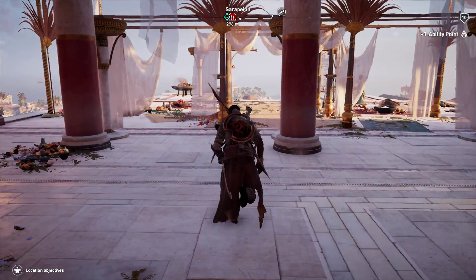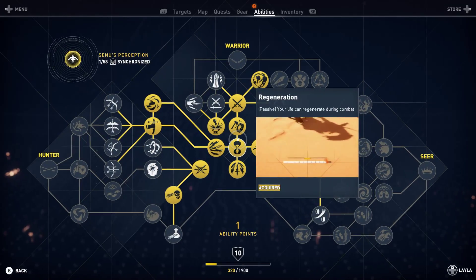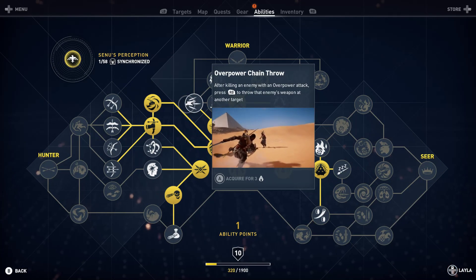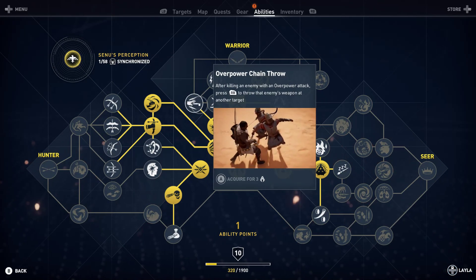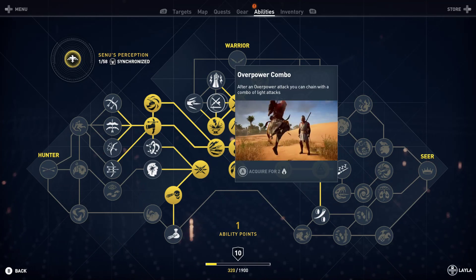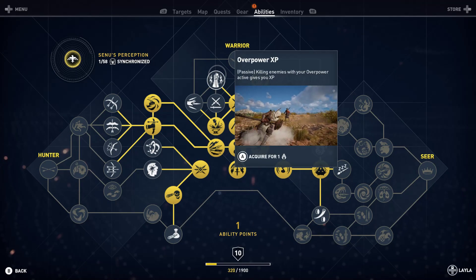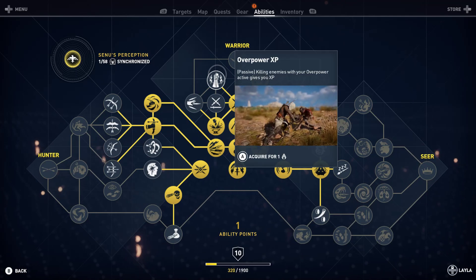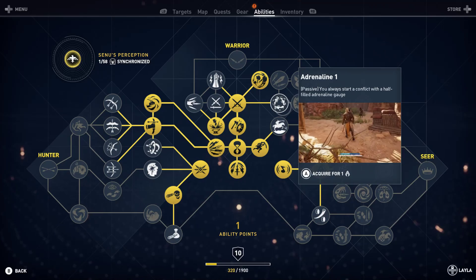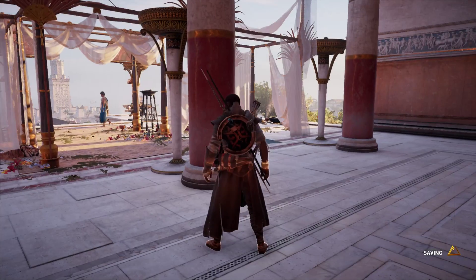That makes it a little bit easier at least. So now that I'm level 10, we can unlock something new. Overpower chain throw, overpower combo — after an overpower attack you can chain with a combo of light attacks, that's probably useful. And for XP, killing enemies while overpower is active gives you XP. Maybe not that one. You know what, let's do that one so I can easily do the overpower thing.